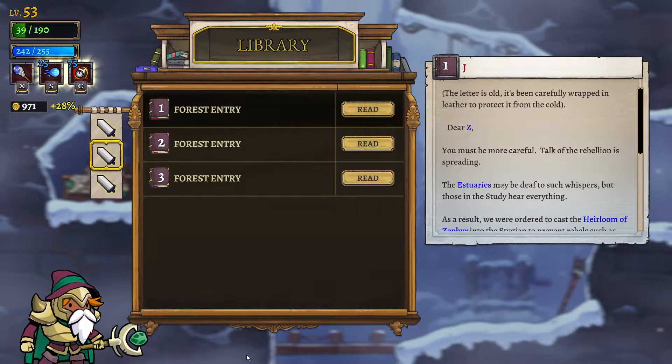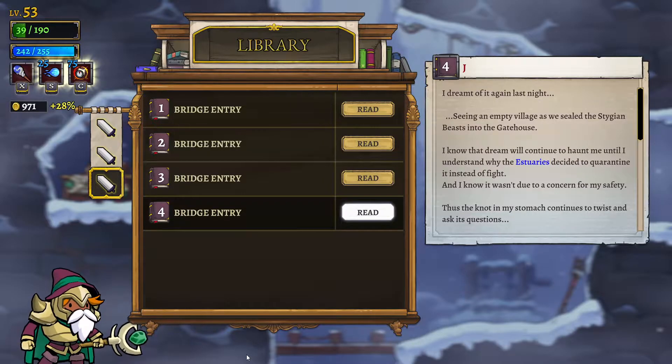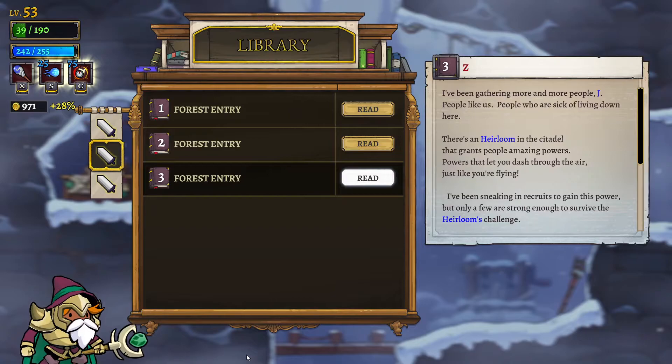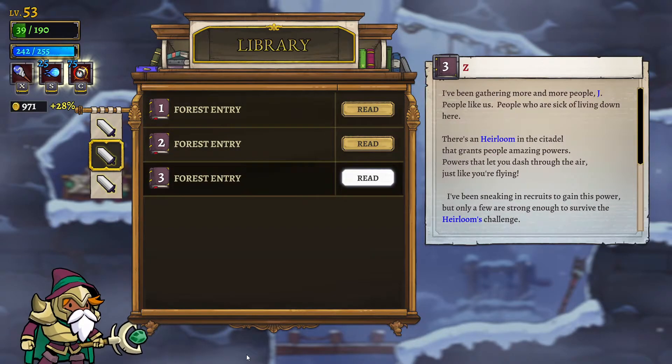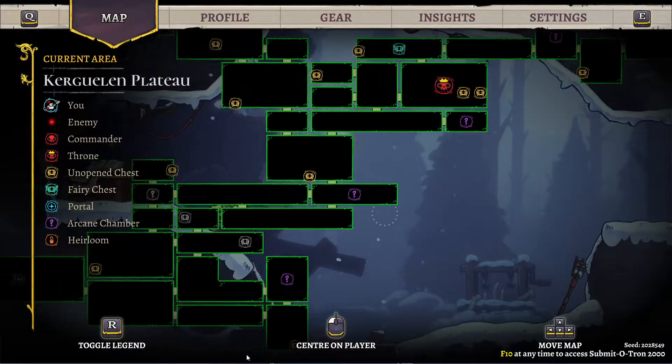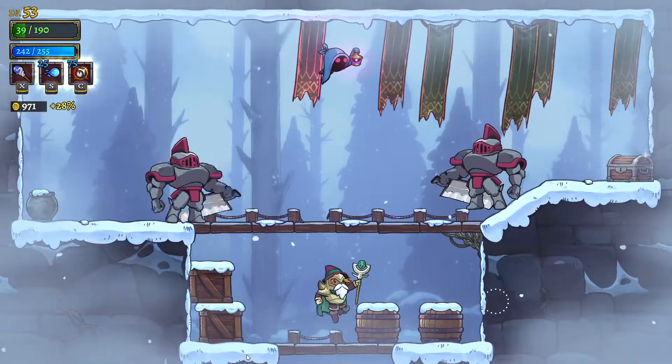Why was that here? Why is the forest entry here? That's really strange. There's another chest room above us.